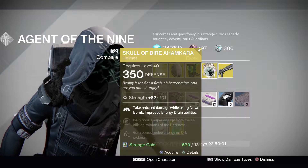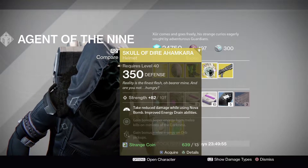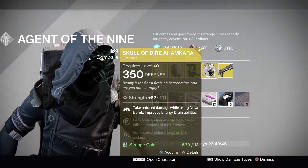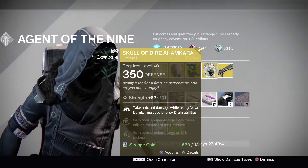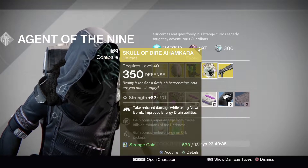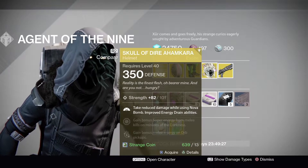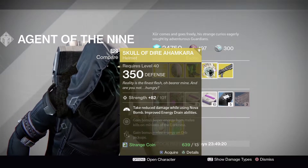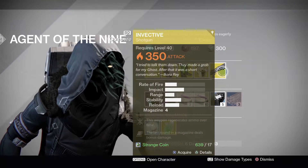I have this helmet but don't really use it as a Warlock, because you can run other exotics for void abilities — like the Nothing Manacles, or the Obsidian Mind helmet which lets you build your Nova Bomb quicker with a faster cooldown. There are better options, but if you're trying to run the Warlock vampire build, this does help. There are other videos that explain the vampire build more fully. Next up is the weapon of the week.